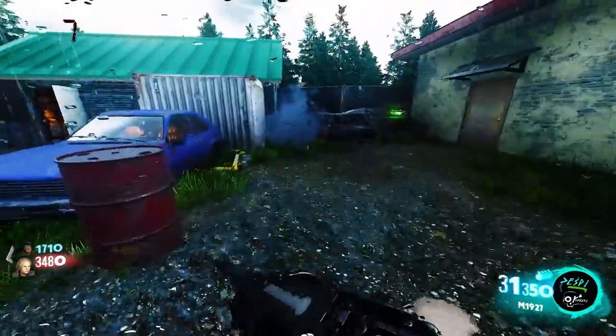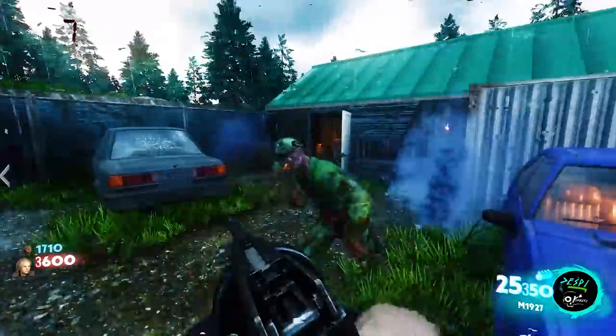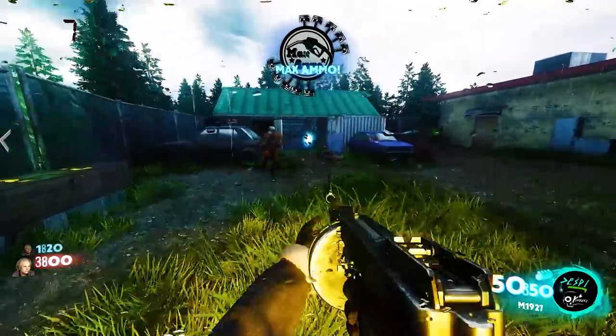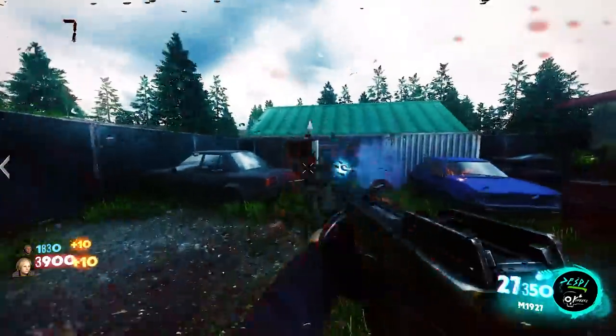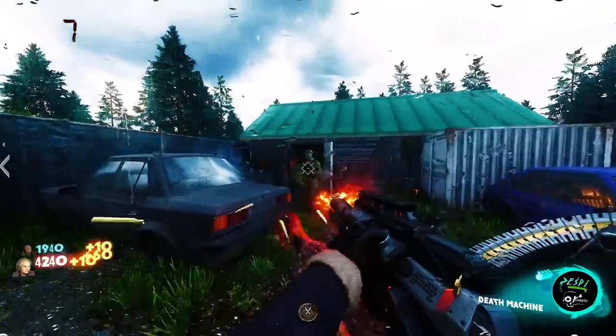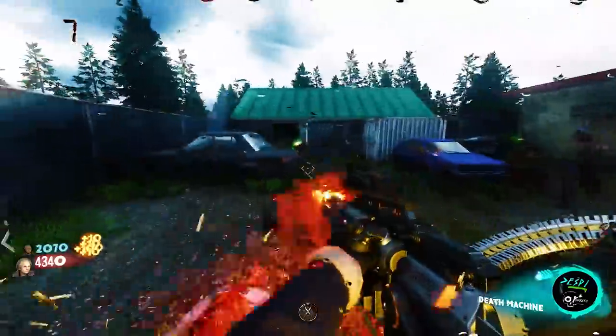We gotta try and figure out where this is. Pretty crazy in here — there's a death machine! Oh jeez, wow wow wow. What the deuce, they're fast! Better find some perks.